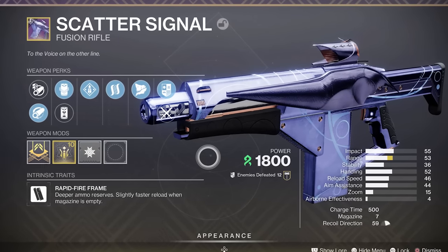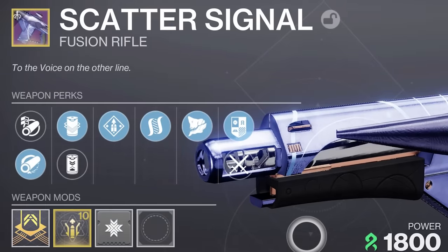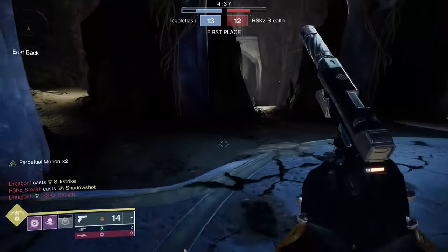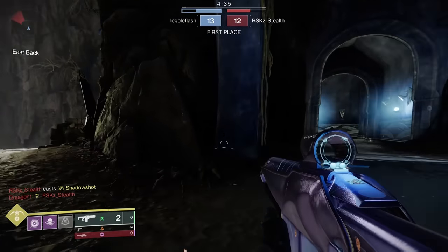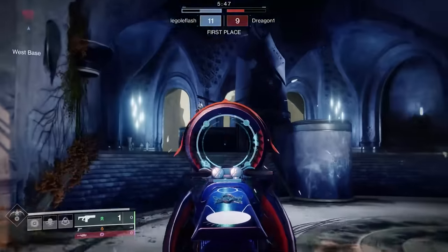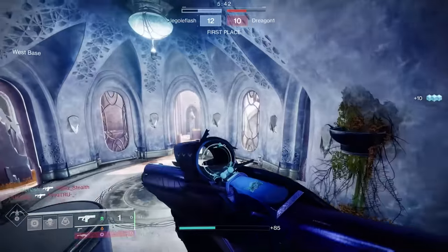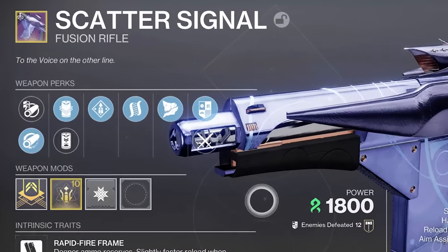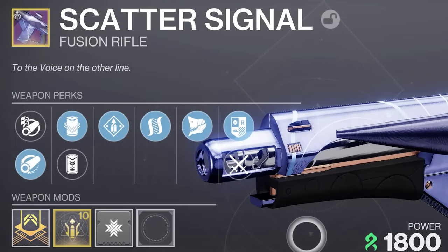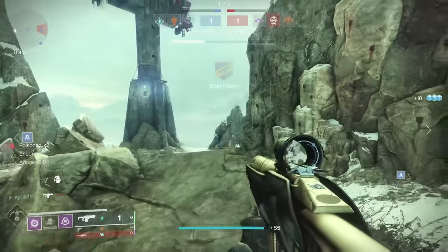I first noticed the range and aim assist when I had a roll that dropped with all range — Hammer Forged, Projection Fuse, and a range masterwork. It didn't have any good perks, but through just the stats alone, I was landing one bursts with a rapid fire frame that made me literally stop in my tracks realizing I had no accuracy perks on. So we're already at a good spot here before we even get to the perks, but we're going to build off the perks to get to an amazing fusion rifle.